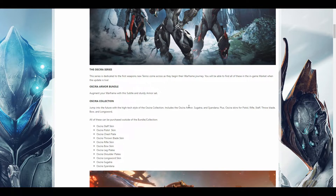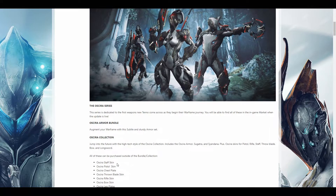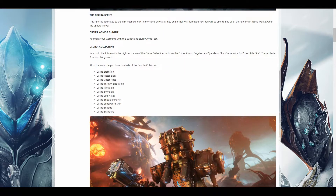Once this update comes out, you'll be able to purchase these items for platinum. You'll be able to purchase a Staff skin, Pistol skin, Chest plate, Throne Blade skin, Rifle skin, Bow skin, Leg plate, Shoulder plate, Long Sword skin, Sagitra, and Scion Danna. I'm curious what the Long Sword skin looks like because Excalibur is kind of looking away, so we don't get a good view of it — but I guess we'll see soon enough.